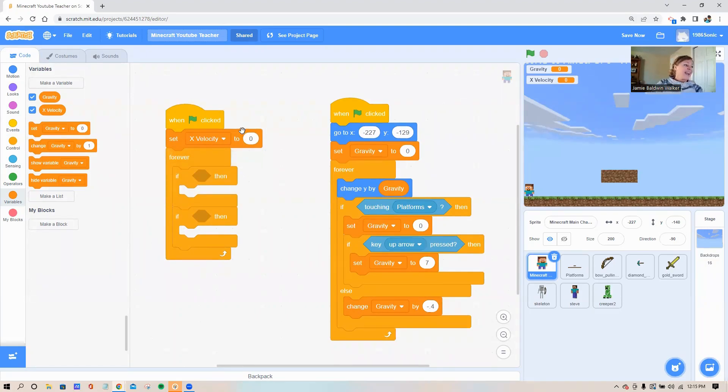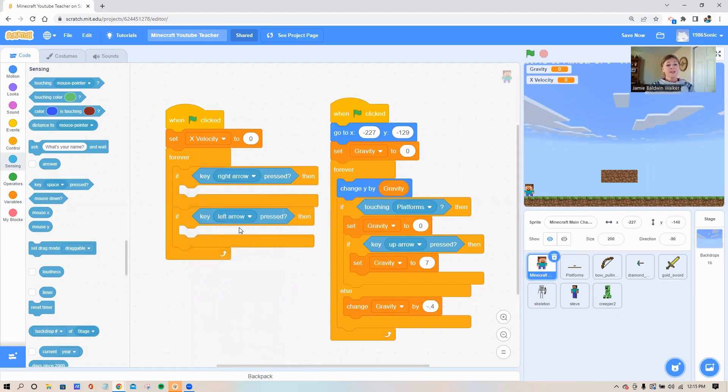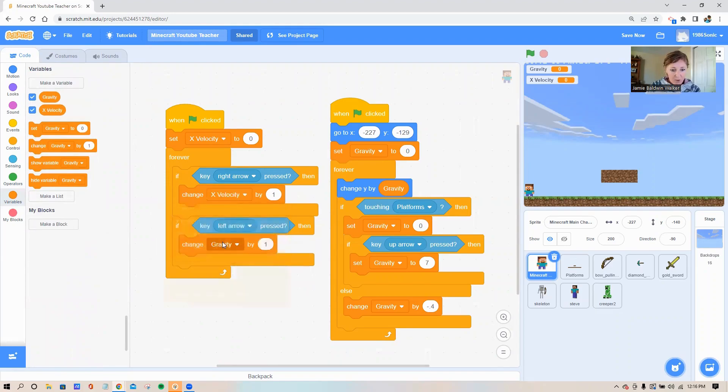Now let's get our right and left arrow keys. Go to the sensing circle, grab the seventh block down — 'key space pressed' — and stick that inside the shadows. Do right arrow on top and left arrow on the bottom. If I press my right or left arrow I want to change my x velocity variable — a positive number for moving right, and a negative number for moving left. Go to your variable circle, grab the change block, bring out two of them, and place them inside your 'if then' loops. Change both to say 'x velocity.'